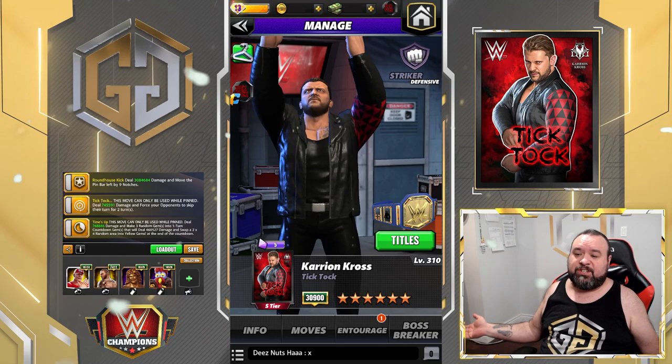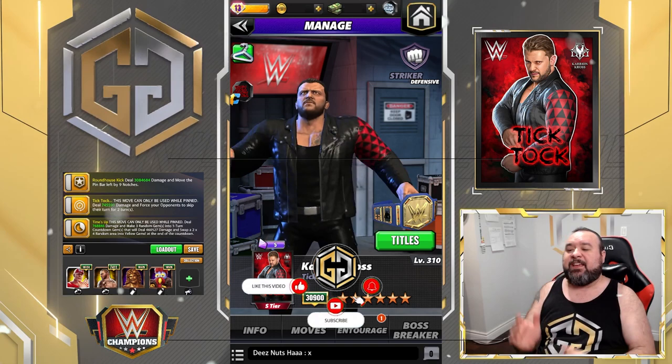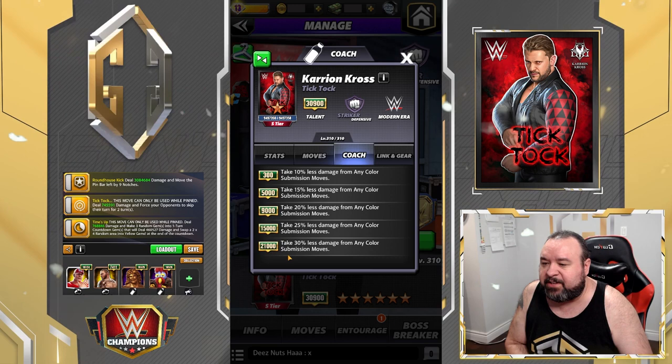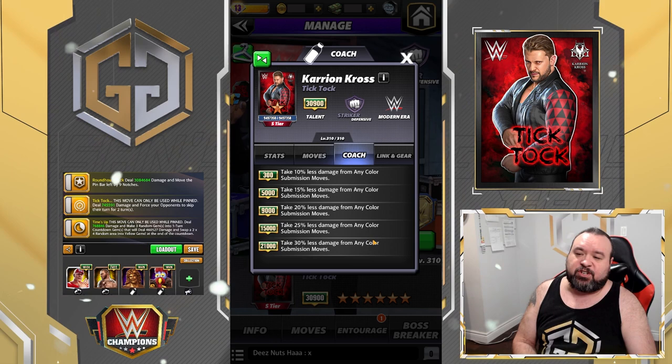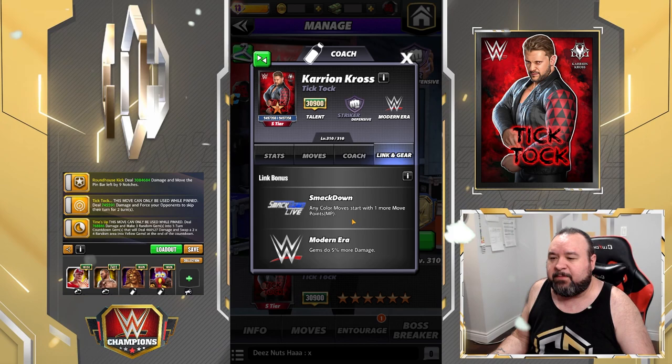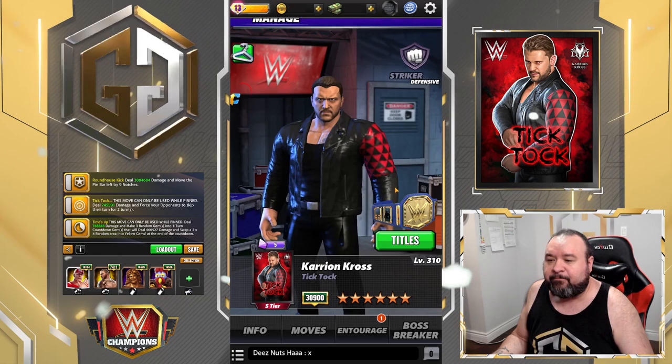Hello G Nation, it's your host G and we got a preview for a brand new character — the well-requested Carrion Cross. He's a striker now. The coach ability at 21,000 is to take 30 less damage from any color submission move, pretty much something you would use if you know you're going to be facing someone with a pretty strong sub move. Probably not a big deal — I probably wouldn't use it myself. He has links with SmackDown and the modern era.